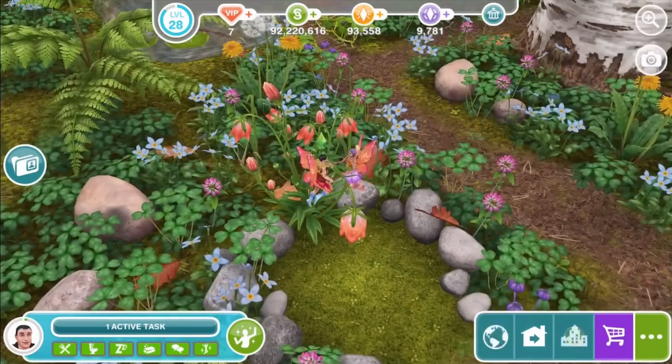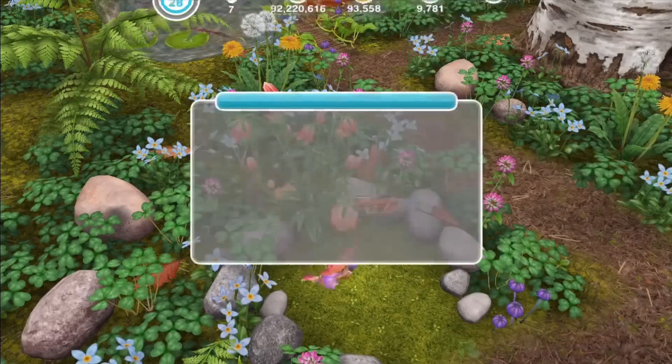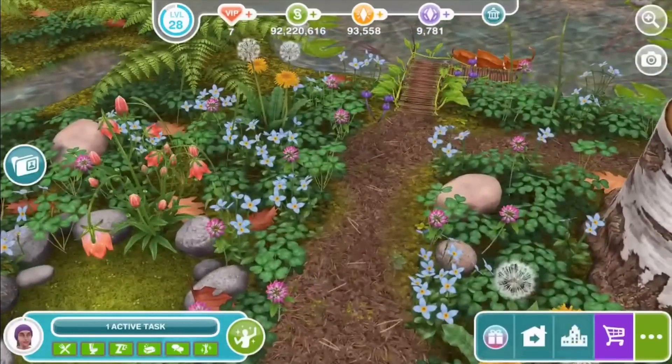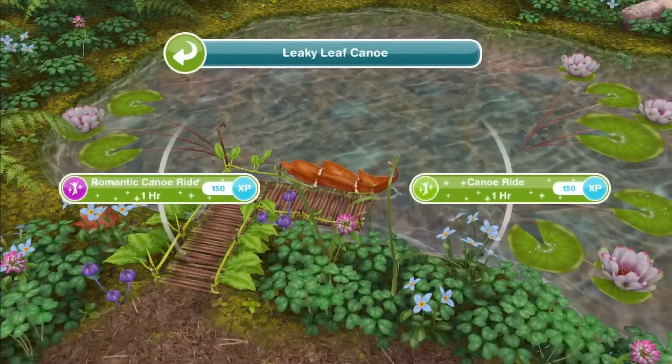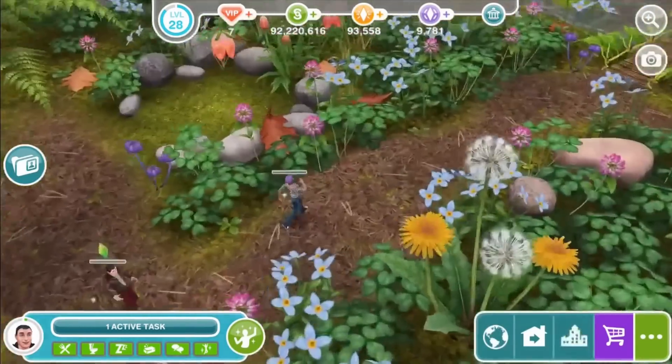If you completed the Royal Lineage quest in the time limit, you got pet fairies, which are super cute. This makes me think it's a normal-sized rainforest with tiny-sized people — maybe they're the size of the pet fairies that you can get.